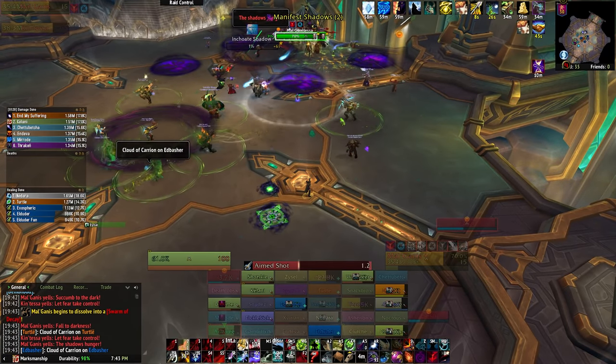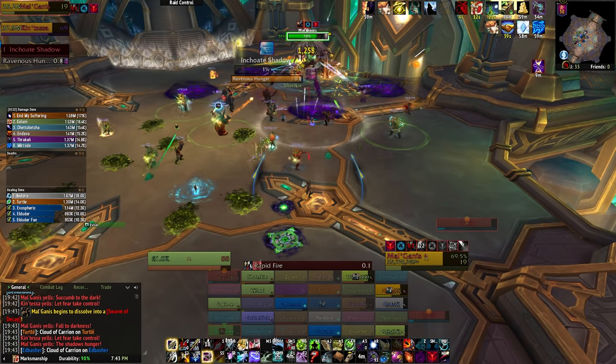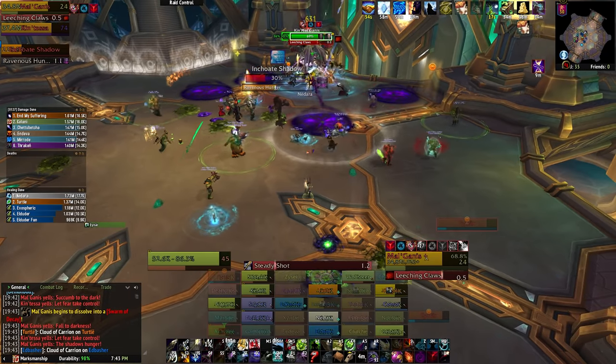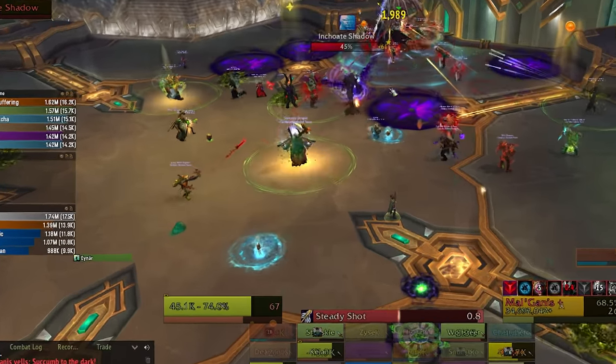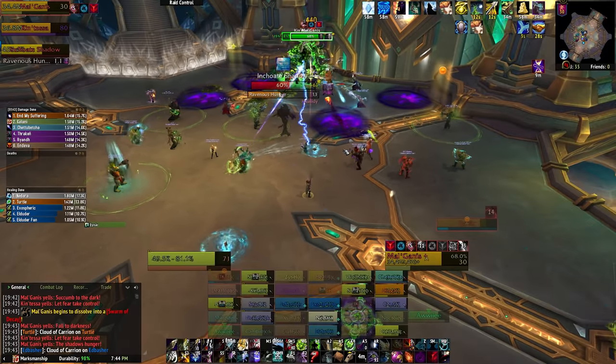Whenever you remove a green circle by using the purple fear in this way, small green circles shoot out in several directions — you have to dodge those little green circles as well, so keep your eyes open. If you can't get rid of your green circle or you miss a purple fear, remember to pass your debuff on if the stacks get too high. We pass them on above five stacks.